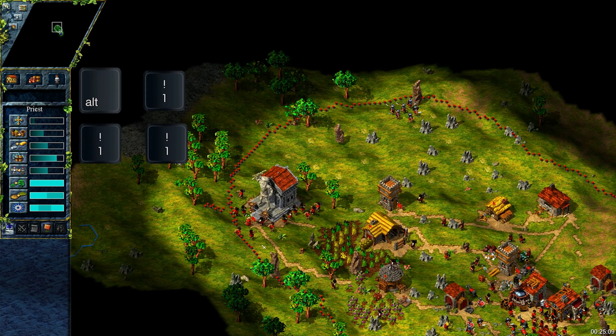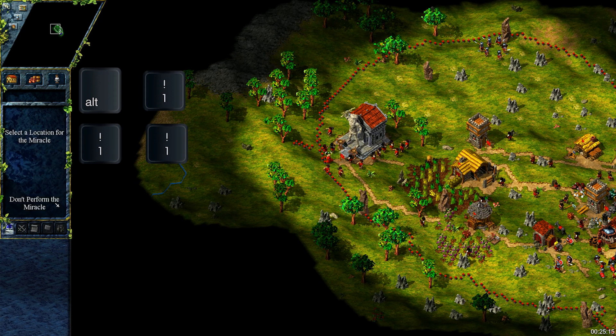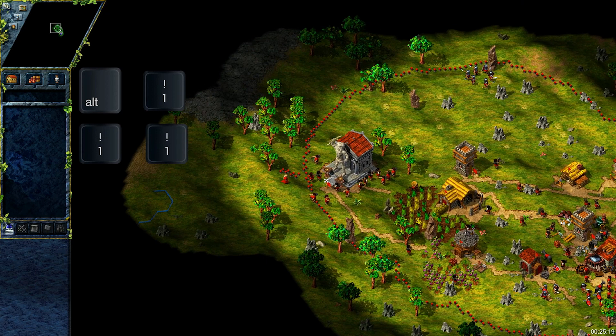Personally I use that for priests so I don't lose them in a crowd, and also when an attack is coming, I can quickly jump to the action — assuming that I've sent a priest to my allies, which by the way you should always do.